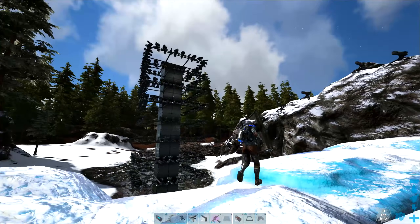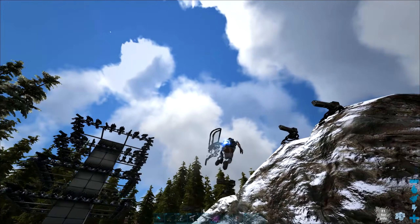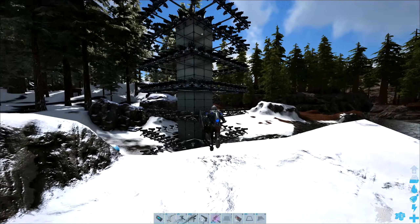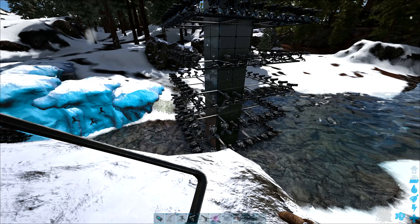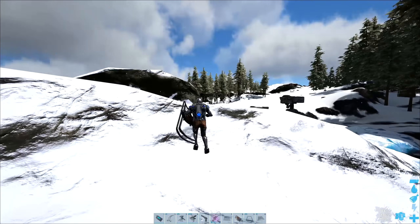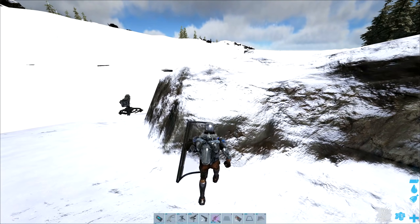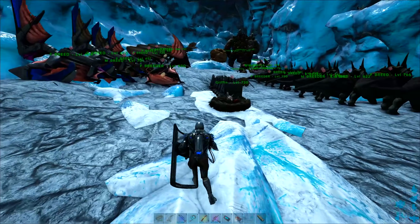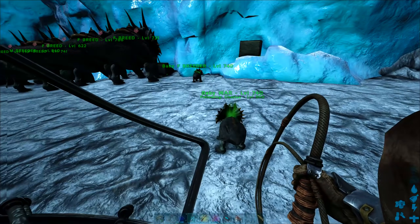I think I've done a pretty good job there. I'm going to do a few of those around, maybe just half the size — that is two XL tek walls on top of each other. Just a few of those around in general will stop people messing around with our entrances, which obviously isn't ideal.